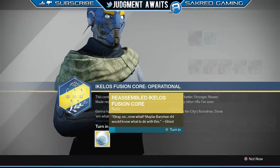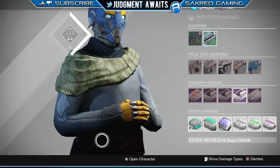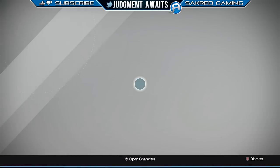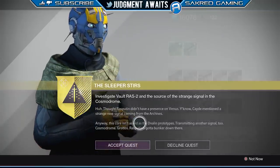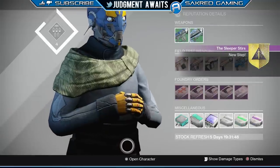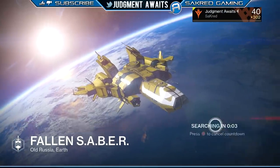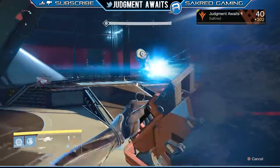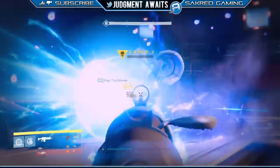After you turn it in to Banshee-44, that's it for that day. I wasn't sure what was going to happen next, but my friends told me you can complete it the next day. Go back to Banshee-44 — he's going to have another mission for you, another quest step. That's going to start the last part, which is basically taking on the Fallen Saber strike. Just go to it and complete it by killing the Fallen Saber.